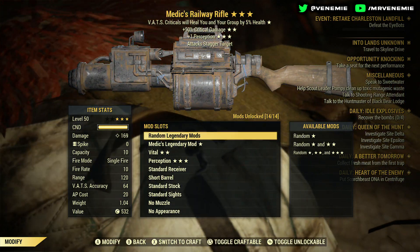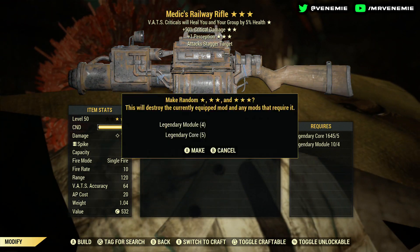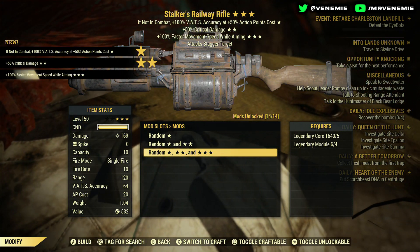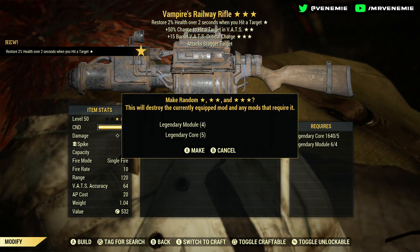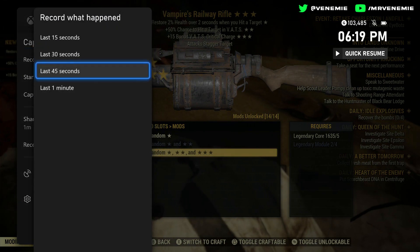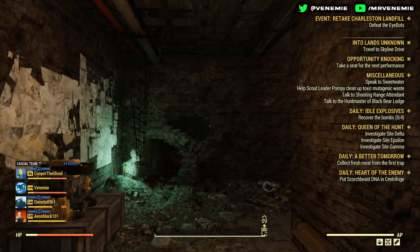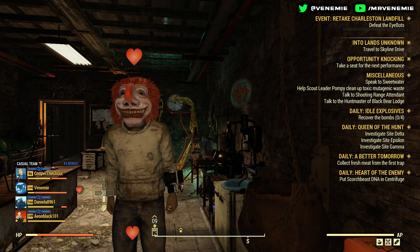For example, this Medic's railway rifle — not too keen on it, so I'm going to reroll it. Stalker's railway rifle — don't really like it either, so I'll reroll again. Vampire's, 50% chance of hitting in VATS, 15% bonus VATS critical charge — absolutely lovely! I even made a game clip there for a YouTube short. If you roll a gun you like, you keep it. And that is how legendary scrip works, how modules work, and how to reroll your guns.